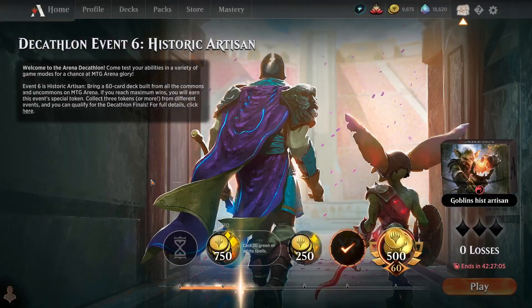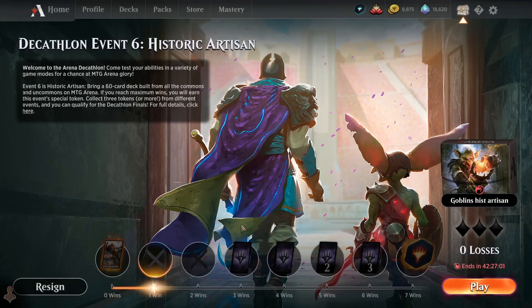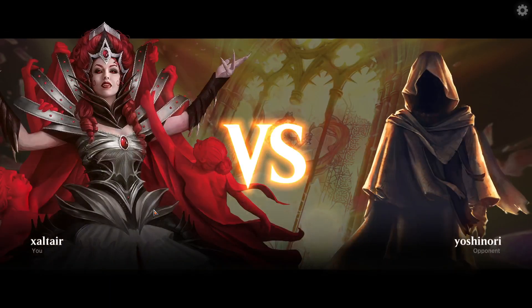Hopefully Guttersnipe is not gonna die. Should we get two guys out? Yeah, let's get two guys out — give them more targets. We don't have a lot of burn right now, we only have Heartfire in hand. We actually run a lot more burn, and we need one more mana because we could pump this guy twice. Wait — it's a mono-red burn deck? There are no goblins?